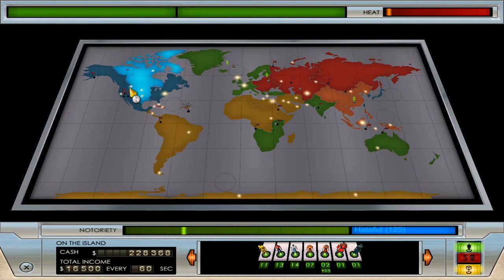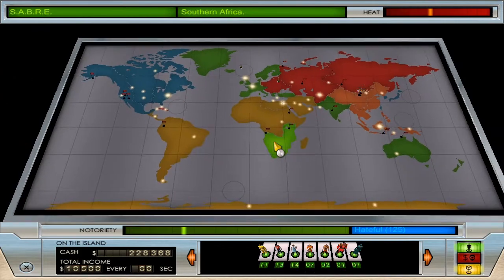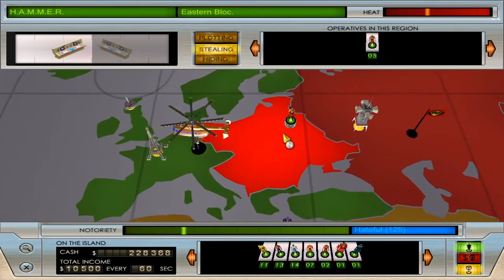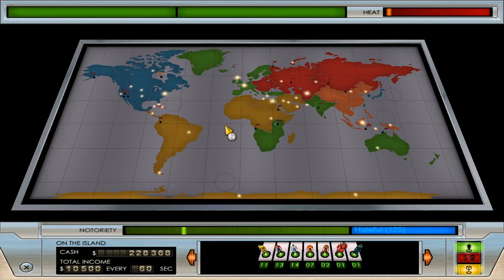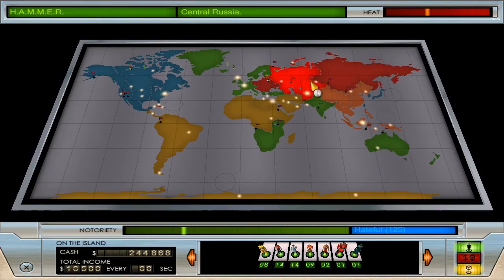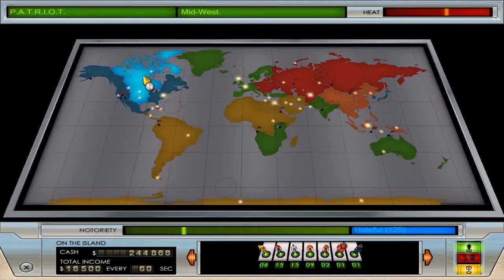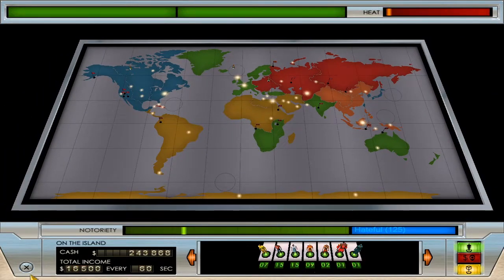I'm shuffling the mercenaries around, using five at a time in the zones and they're getting quite a bit of cash. I would prefer using four zones of three instead of what I'm doing. The math is a bit funky because even though all these mercenaries are out here stealing money, I'm getting big heat spikes as a result, so I have to be very cautious. We've got 15 of our 17 mercenaries out in the world stealing cash — we're getting 16,000 per minute, much higher than before.